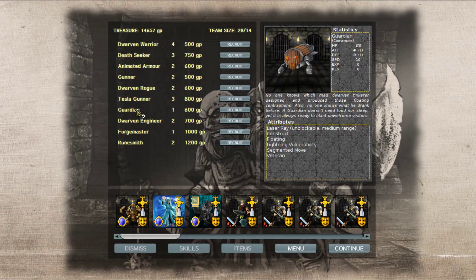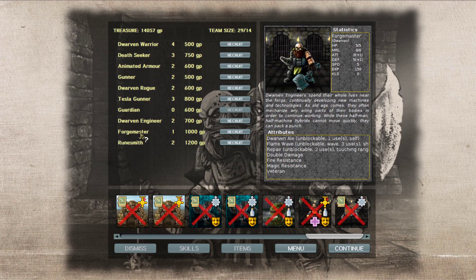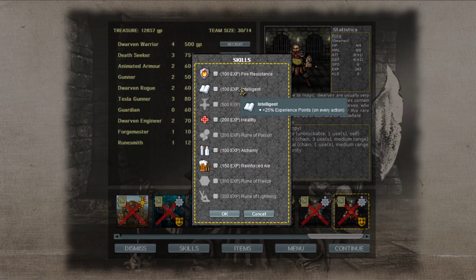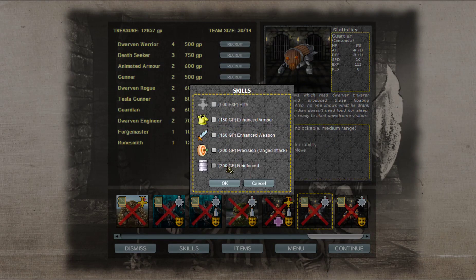What's this Guardian? No one knows which madwarf Tinkra designed and produced these floating contraptions, and no one knows what he was drinking beforehand. The Guardian didn't need sleep — it was always ready to blast unwelcome visitors. So it's a floating beer barrel with a laser gun? I'll pick one of them up. I'll also pick up a runesmith because our other one is technically encumbered. It's always good to have backup units, plus we have the money to spare. And we'll upgrade the beer barrel.